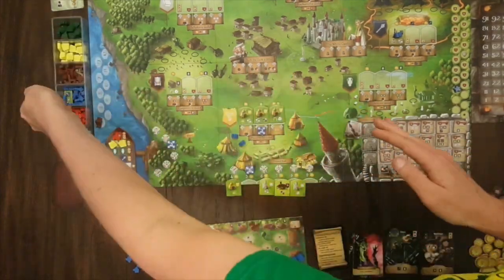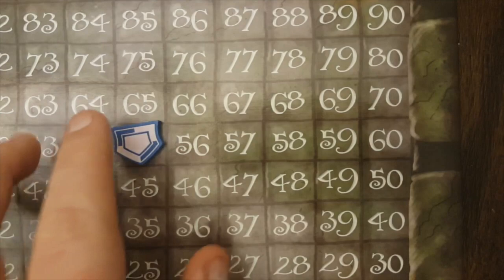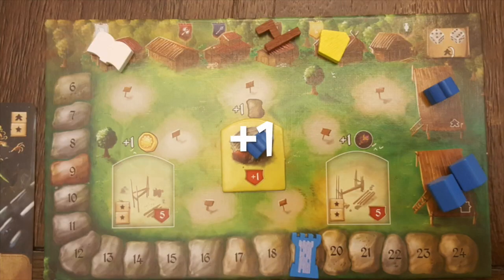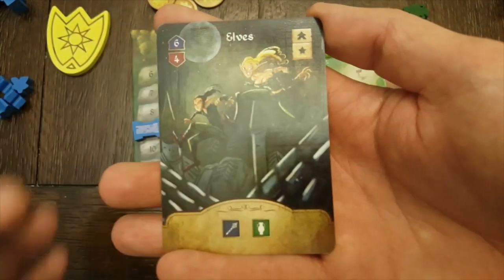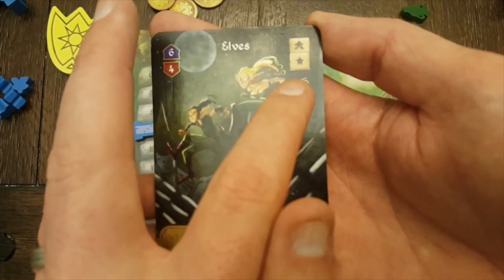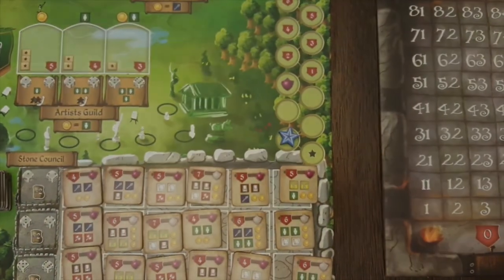After spending the required amount of goods, move a house to an available slot on your player board and increase your score by 1 for every good spent, plus 1 for each community building on your player board. Gain the number of meeples pictured on the top right of your card, and if there are any stars on the top right of your card, move your marker up the nobility track 1 space for each star pictured there.